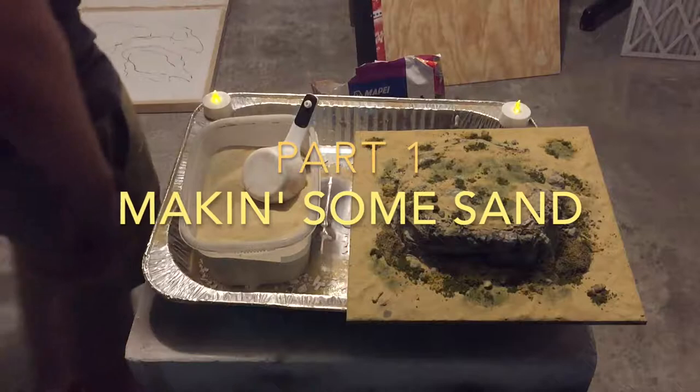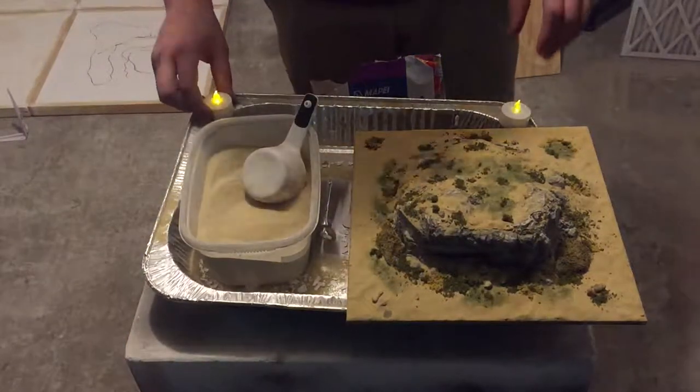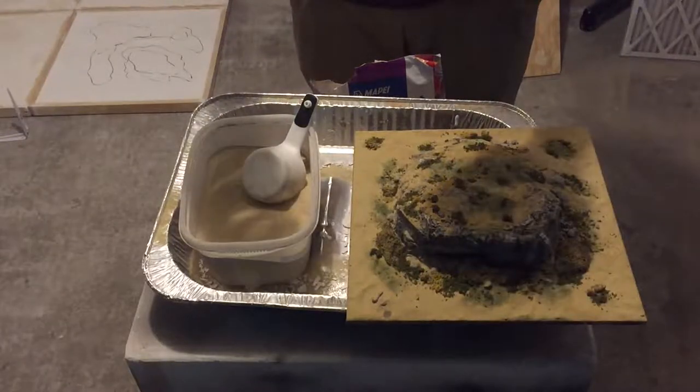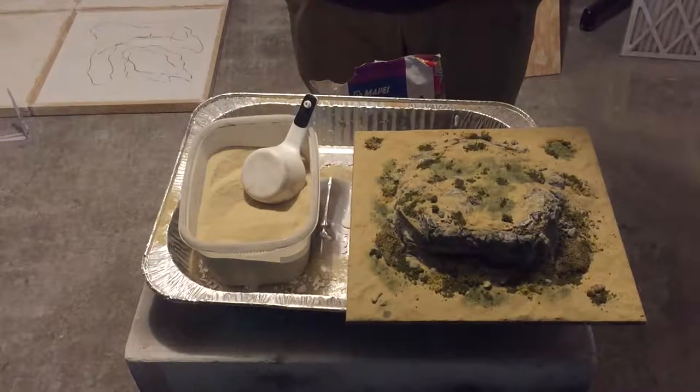So we've got our little workstation set up. First of all, completely unrelated to anything in this series: tea lights from the dollar store. They have a flickering effect — put them inside your D&D buildings and they're set dressing.